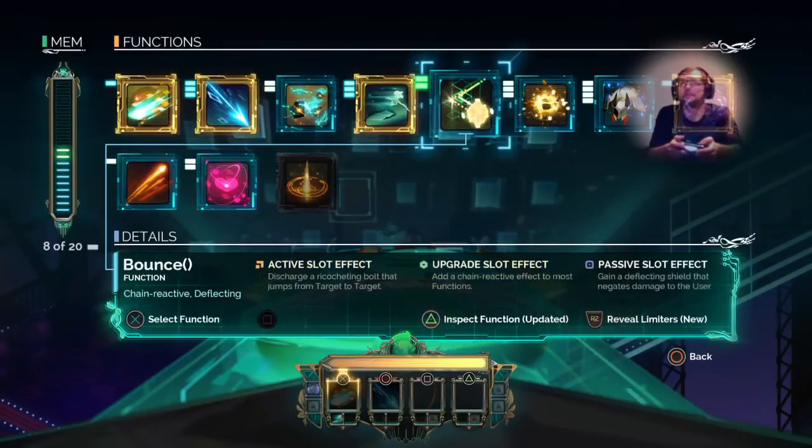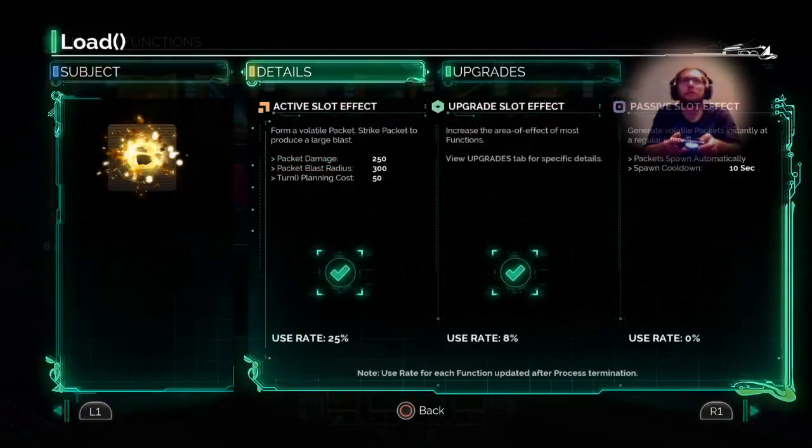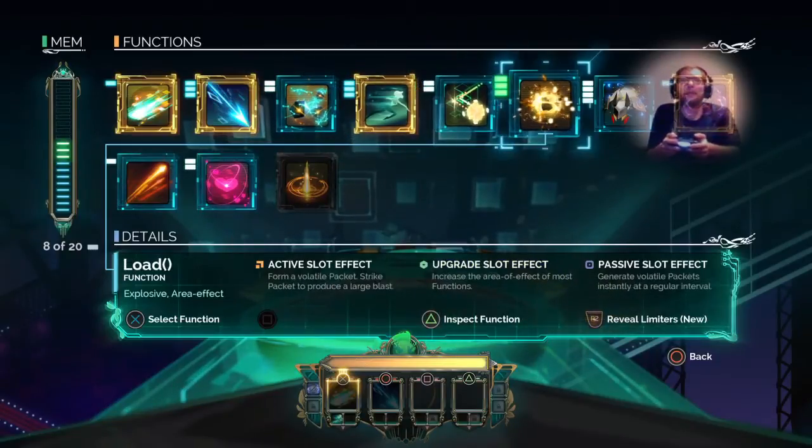You also get this bomb — Load — pretty early on. For a while I had no idea what to use it for, but you just place it down. I was expecting it to explode on placement, but it just sits there. It does 250 damage, which is really good. If you place it and then use Crash, it takes an impact to go off — you smack it a little bit across the stage and then it blows up. It's useful in conjunction with Spark, which turns it into a bunch of little ones.